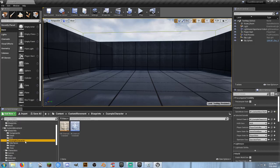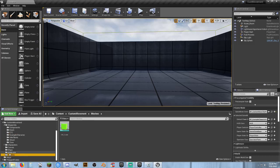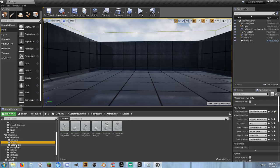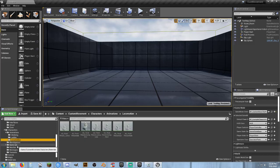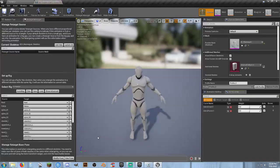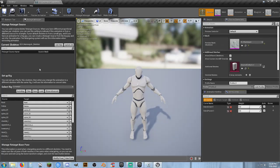We're going to break this up into two folders: 'unarmed' and then 'ladders'. In the custom movement example character folder we'll find the character folder with the custom movement animation blueprint and locomotion animations, montages, and blend spaces.